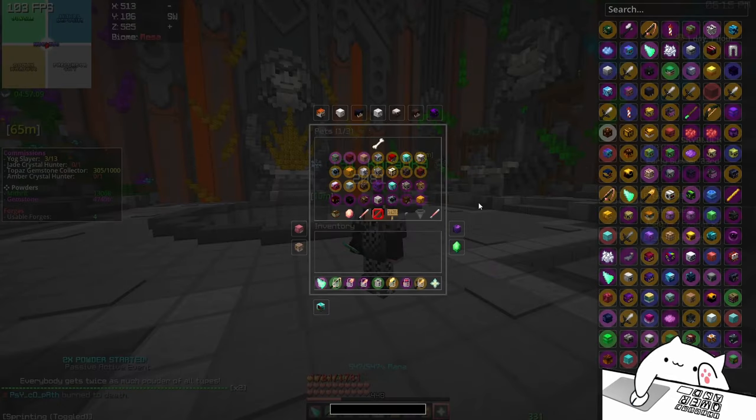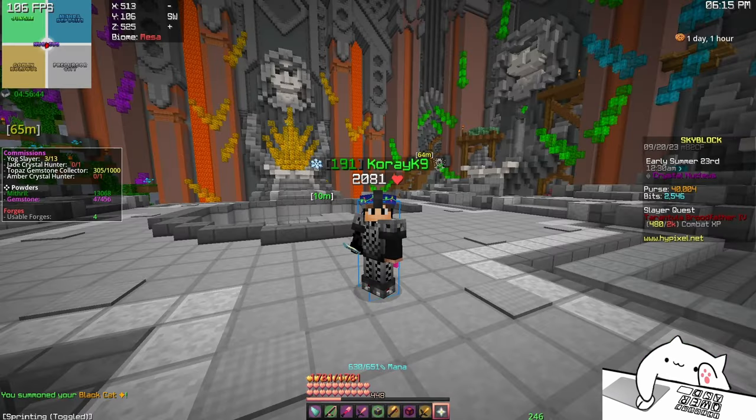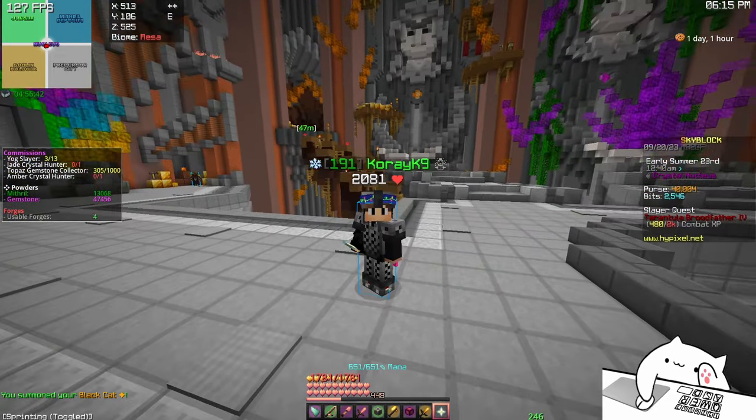The next thing you want to get as a pet is the black cat pet. You can also use a G-drake, but you need a very high gold collection for it to be worth it, so just go with the black cat. It costs 50 million — kind of expensive — but worth it. As you can see it gives really good pet stats. Just put a lucky clover on it and as you can see: 22 magic find and 15 pet luck — really, really good.